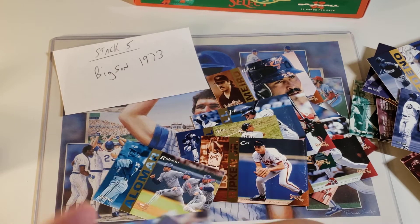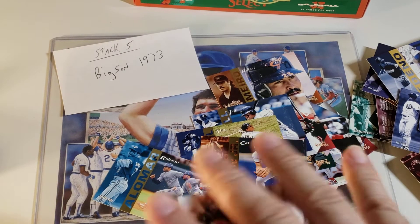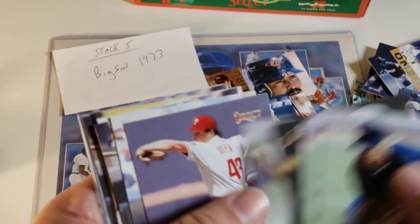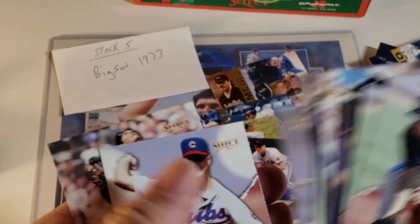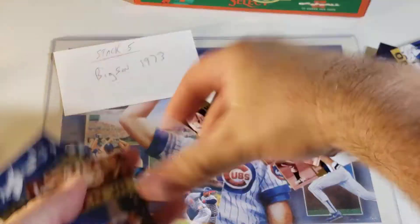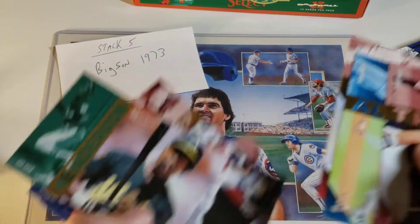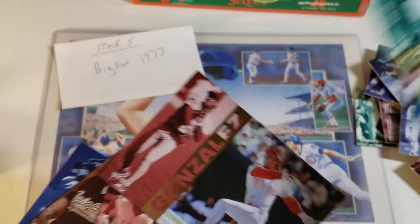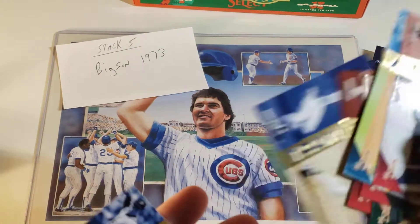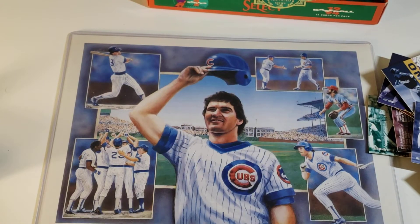Unfortunately with the rookies in the second series we're not going to get a ton. There's a ton of repeats — Tony Tarasco may be the best rookie in that pile. We have Tomei, Alomar, Sanders, Ricky, Juan Gonzalez, Will Clark, Palmeiro — three non-Hall of Famers in a row — then Ripken, Trammell, Bagwell. So I don't know, Big Sun, thank you so much. I don't know if that's going to be enough.